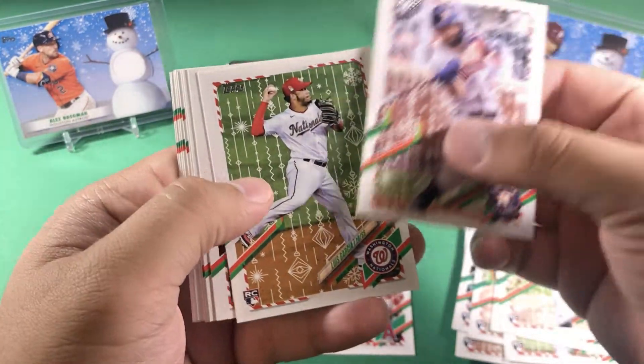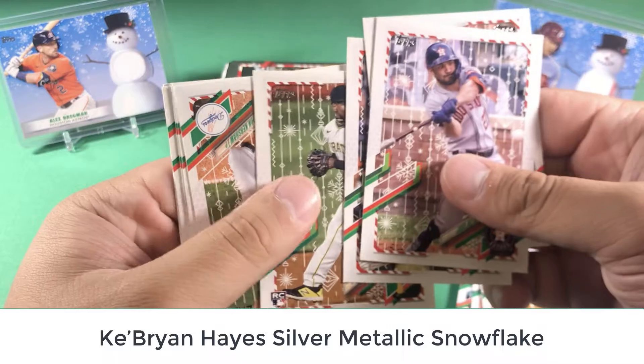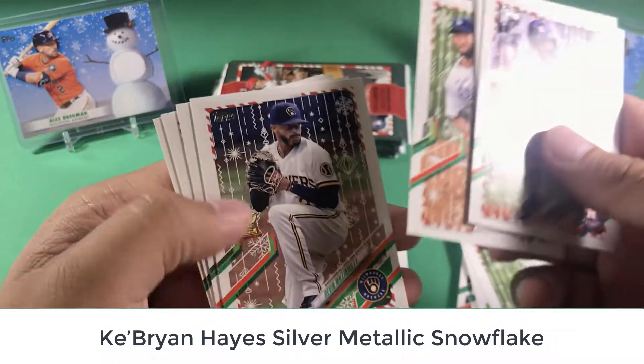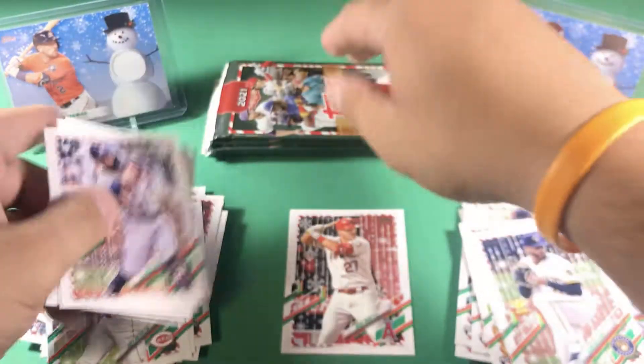We have Altuve base, Luis Garcia, Yadier Molina, Anthony Rizzo, Ke'Bryan Hayes. So we've pulled almost all the top rookies already. Clayton Kershaw, Devon Williams, gold cup, Trey Mancini, and Correa.